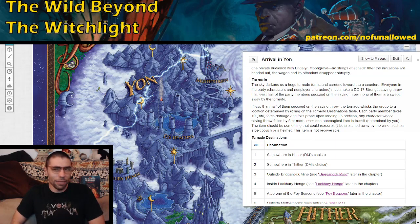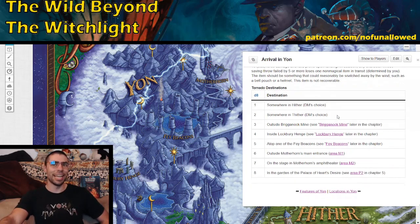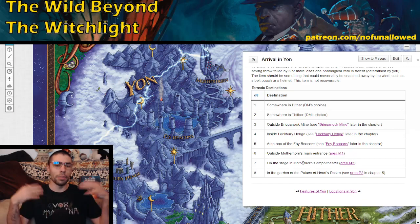I definitely think this is something you should threaten your party with — saying 'this tornado looks like it's trying to yeet you out of this land' is kind of fun. If you do plan on running this encounter, just let the dice fall where they land; rolling with the punches is a great part of D&D. If your players do land in Hither or Thither, just have them arrive at one of the named locations — that makes your life super simple.